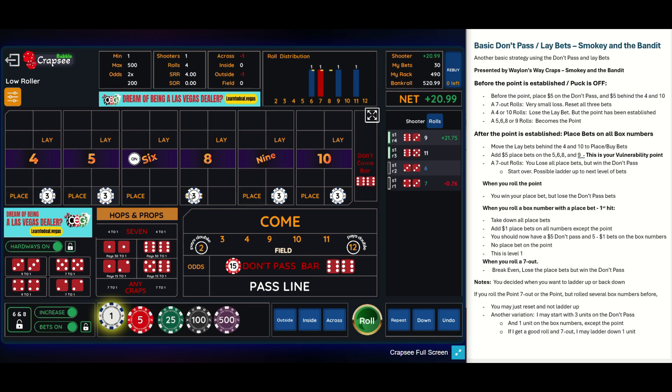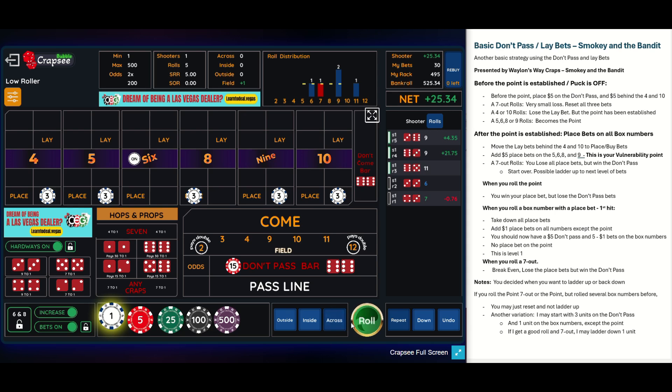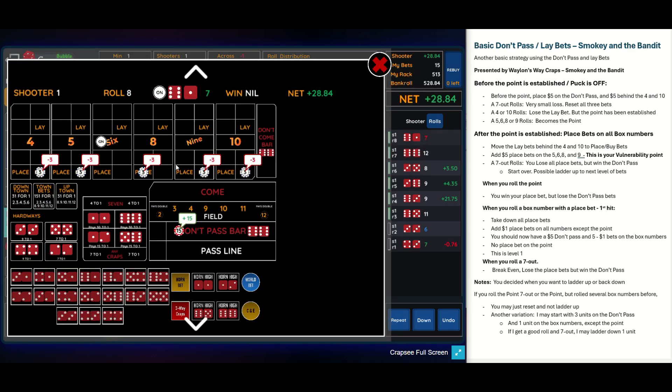I got one hit at a higher ladder level, which gives me more money. Now I take these down and replace them with three-unit or $3 bets on every number except the point. I've got $15 in box number bets protected by a $15 don't pass. I'd like to roll a box number except the six — ideally four or five times before rolling a six or a seven. A seven would be better than a six. There's a nine, an eight — two hits. There's a 12, nothing on that. And a seven out — there's nothing next to it because it's a wash. I lose my $3 box bets but win the $15 on the don't pass.